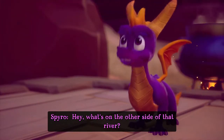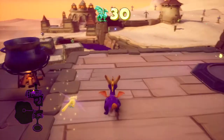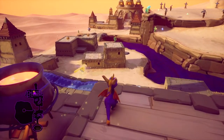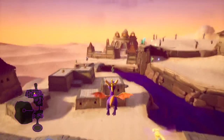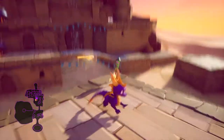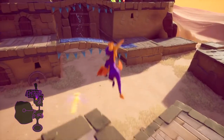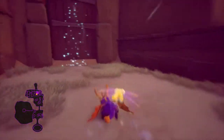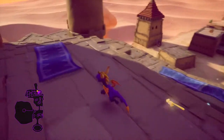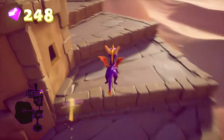What's on the other side of that river — why don't you glide there and find out? I like the way he's got rocks for his beard, that's quite random. So from here we can pretty much reach every part of Cliff Town. Let's set off this firework. There we go — so satisfying to watch them go. Now we've been to the top, we unlocked this little vortex which gives us a nice shortcut.